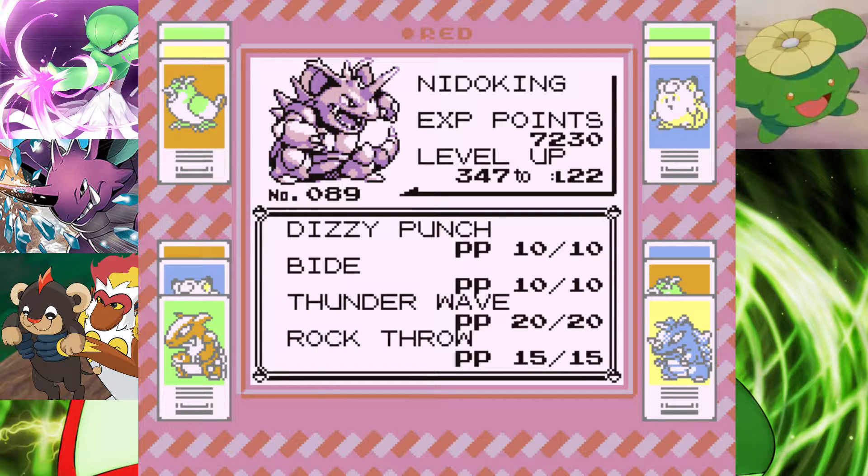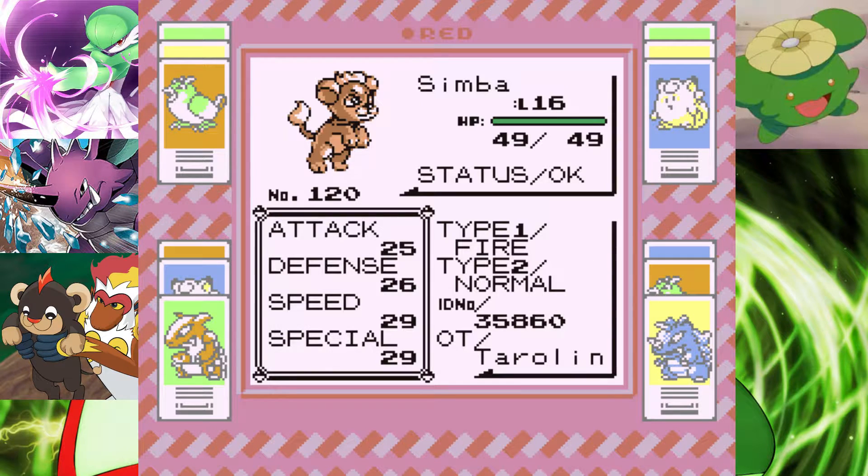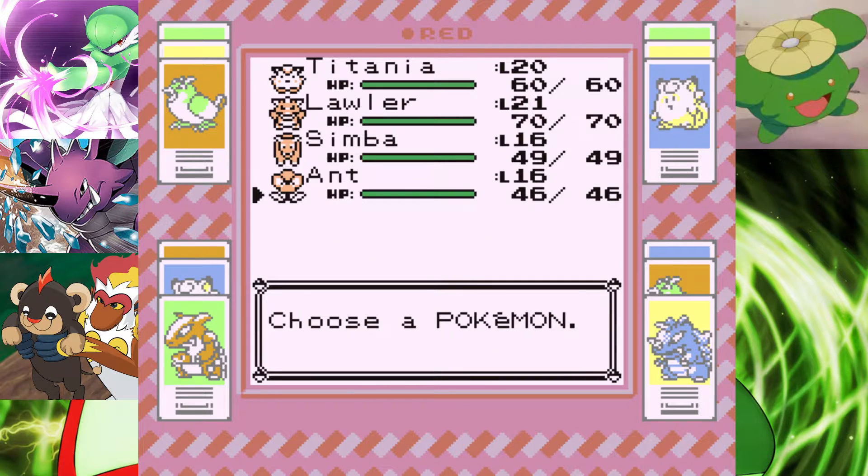Lawla has Dizzy Punch, Bide, Thunder Wave and Rock Throw. Next up, one of the new Pokémon — Simba — where we've had a grinding off-screen, which is now level 16. Simba still has the same moveset of Dark Pulse, Steel Wing, Metal Claw and Mach Punch. And the Pokémon that I'm so impressed with is Ant.